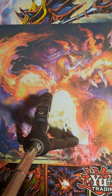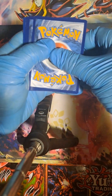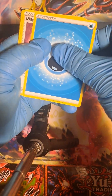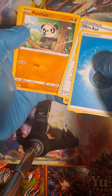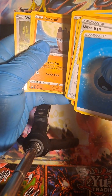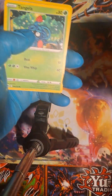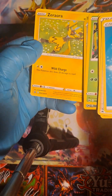Next pack. Electric and water energy. Digging Duo, Ultra Ball, another Salazzle, Shinx, Pancham, Snorunt, Rockruff, Tangela. Wooloo for the reverse holo and Zeraora for the rare.